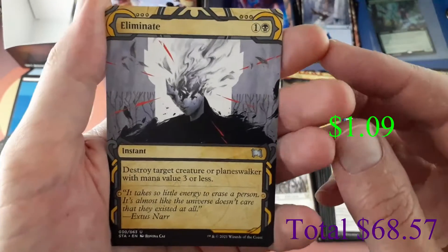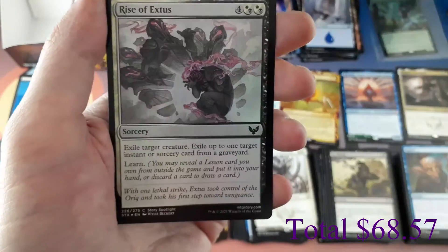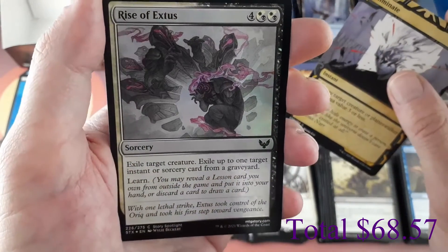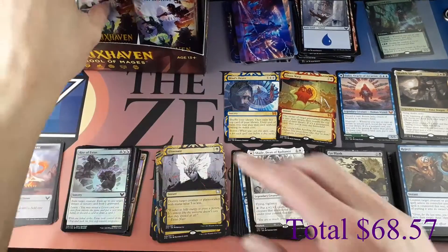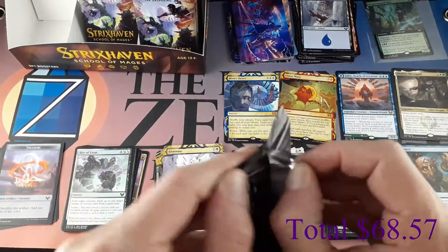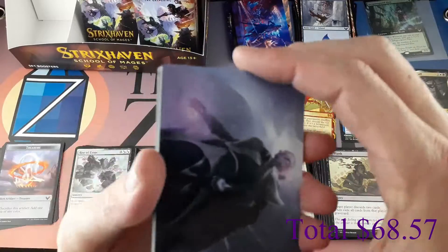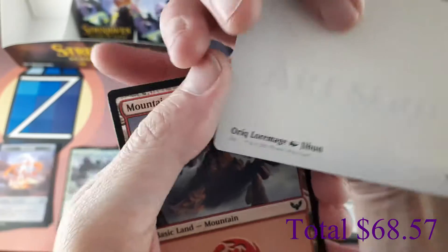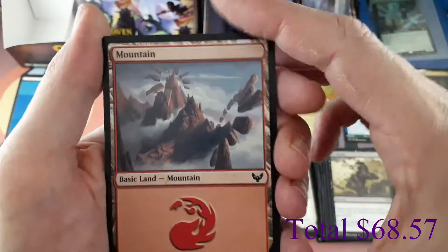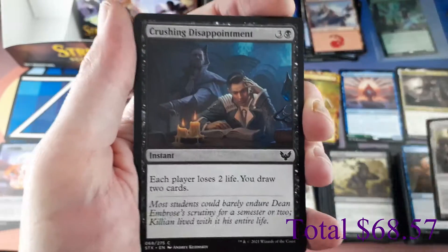We already got the foil Eliminate — this one will go into our collection. Foil: Rise of Extus. Followed by a Treasure token. Pack fifteen art card: Oric Lore Mage. We have a Mountain. Lesson: Expanded Anatomy.